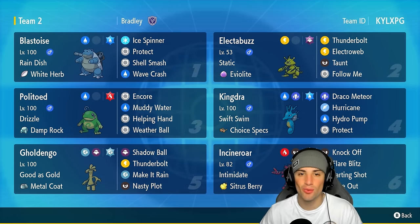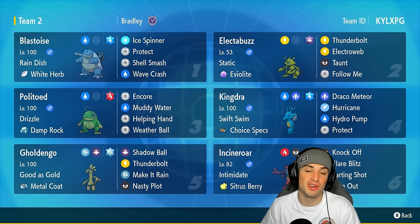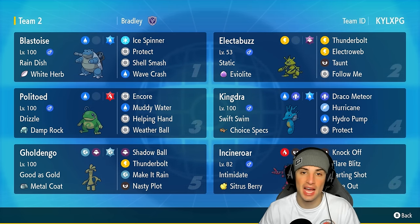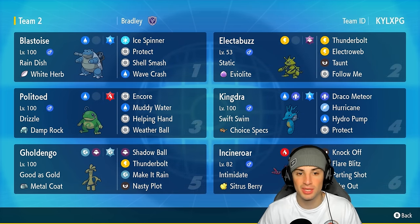Blastoise has Rain Dish and a White Herb as its item to pair up with that Shell Smash move. Shell Smash will lower both defenses but will also boost Attack, Special Attack, and Speed by plus two stages. With the White Herb we can neutralize the defense drops and give this thing all the attack and speed boosts — absolutely amazing. Setting up Blastoise is pretty easy considering we have Electabuzz on this team.